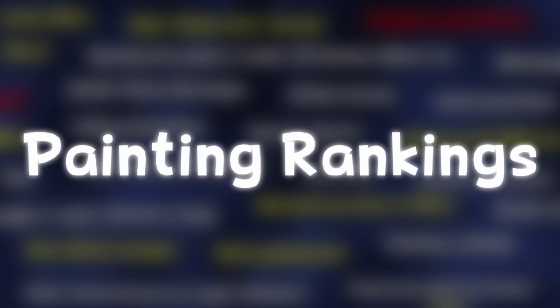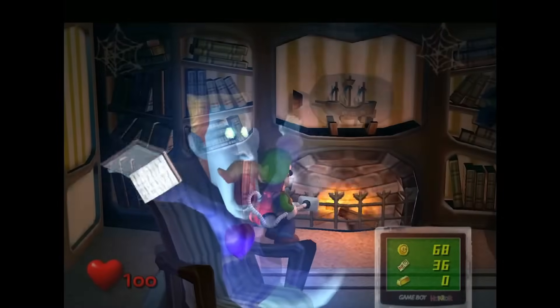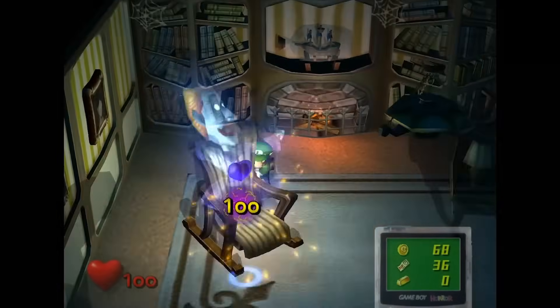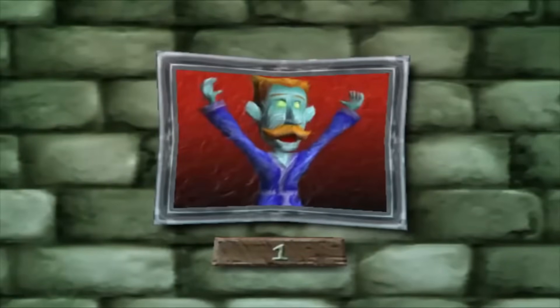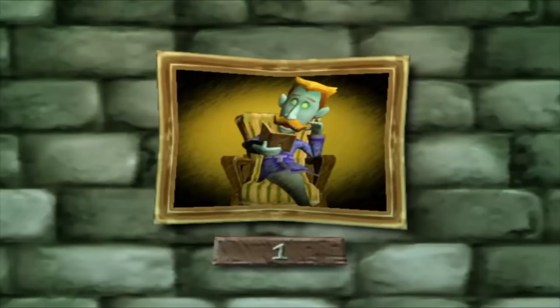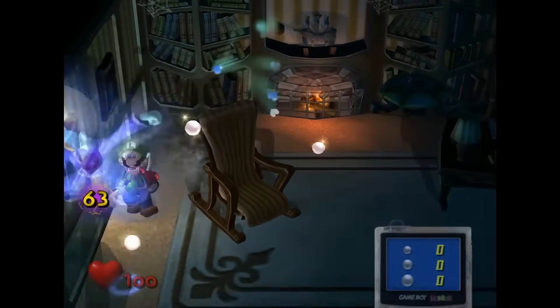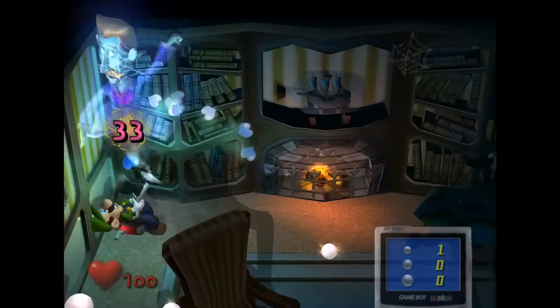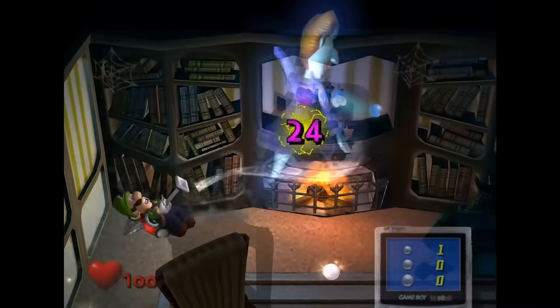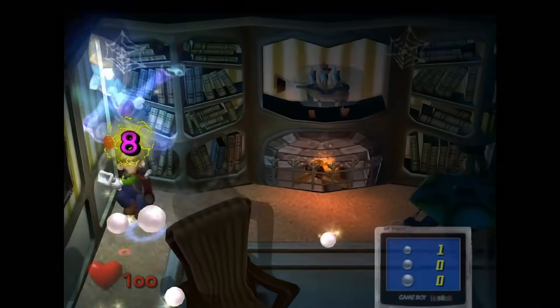Painting Rankings: when you defeat a portrait ghost, they get a ranking based on how well the fight went. You can get one of three different ranks — bronze, silver, gold — and a hidden fourth in the 3DS version being platinum. Gold is given if you take away 90% of the ghost's health in one go, silver requires at least 50%, and bronze is given if you fail to meet the requirements for silver.